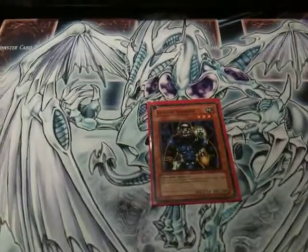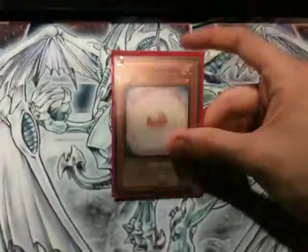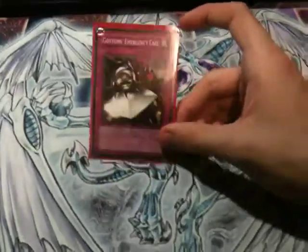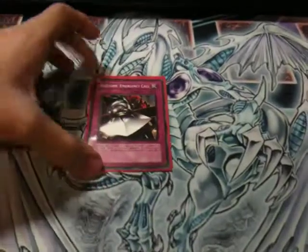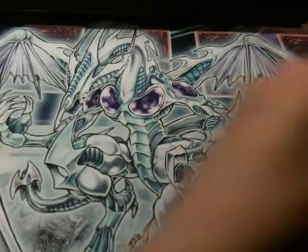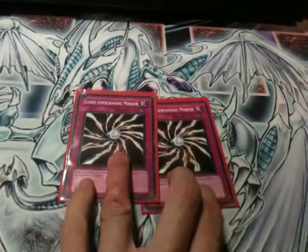Kinetic Soldier — anti-Six Samurai, nuff said. Consecrated Light — anti-Dark Armed Dragon / Blackwings. I know we don't see Blackwings that much, but I need a second one — they do sometimes cause me problems. Gottoms' Emergency Call — I need a second one. It's great for siding against X-Sabers, because as long as there's an X-Saber on the field you can revive some, so I can steal your X-Sabers. Great card. Light-Imprisoning Mirror for those pesky Lightsworn decks, which we see cropping up.